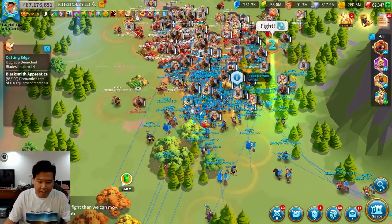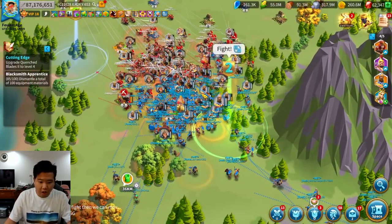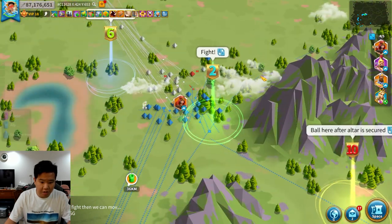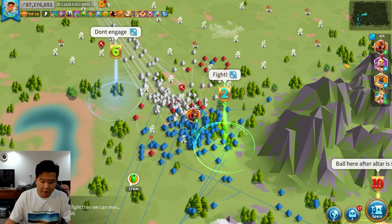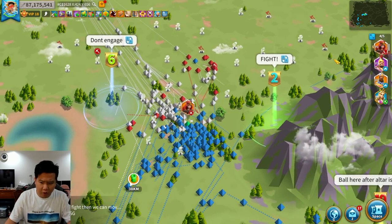We've been fighting here in the Dark Ruins and we've been getting really good kills so far. We are currently using a Boudica and Nebuchadnezzar combo, so let's do a bird's-eye view here and get started fighting. We've been doing a really good job in here so far, and I really like the combo that we've been doing.